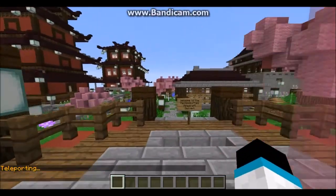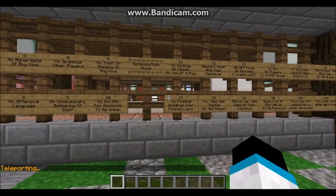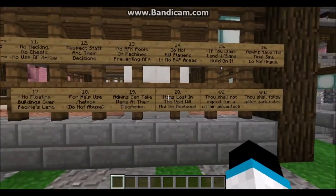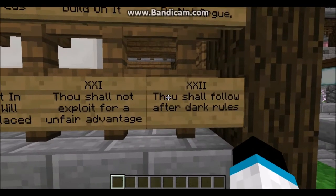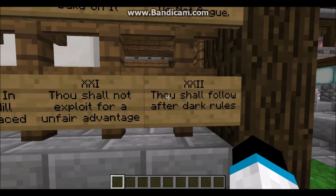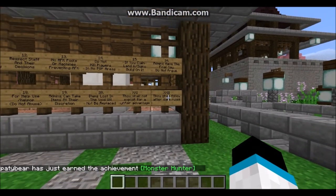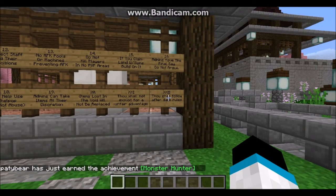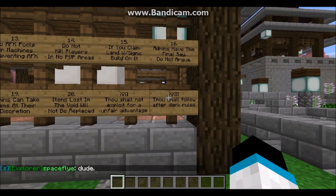Back here we have the server rules — all 20 of them, I guess they added a few more. Rule 21: thou shalt not exploit for an unfair advantage. Rule 22 covers after dark rules — after dark means you can curse and do things we normally keep family-friendly, but after about 10 o'clock Eastern time you can curse and we won't ban you, just don't get too dirty.